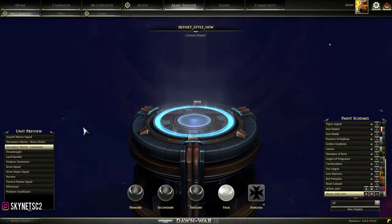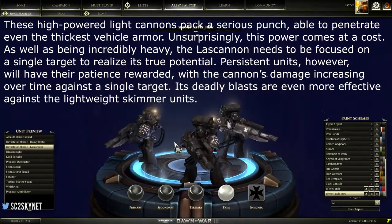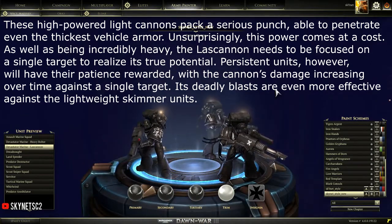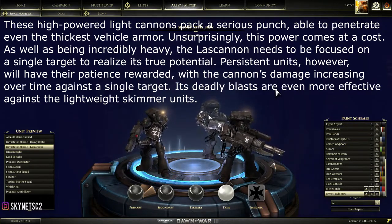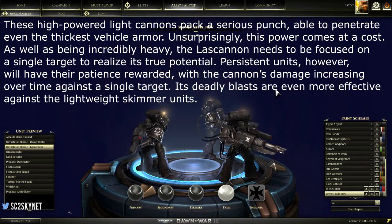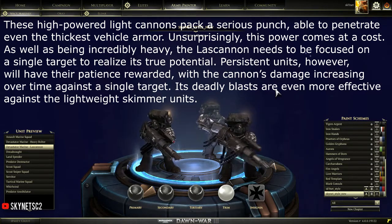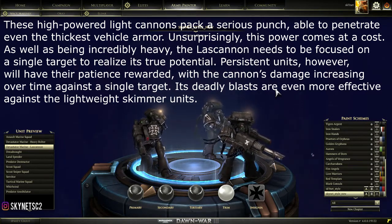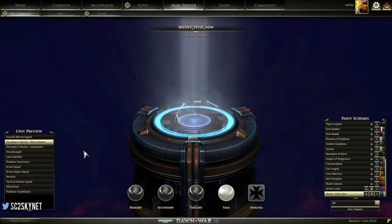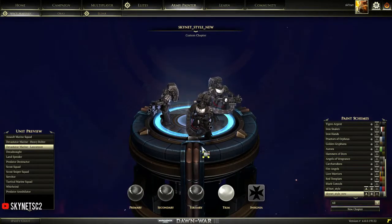To counter tanks we have the Devastator Marine Lascannons. The Lascannons are basically the same unit as the Heavy Bolter but are really good against tanky units. If your opponent is building a dreadnought, predator tank, or any tanky unit, build Lascannons because they crush tanks. Even with enough Lascannons they can kill infantry units, but keep in mind: use Heavy Bolters to counter infantry and Lascannons to counter tanky units.